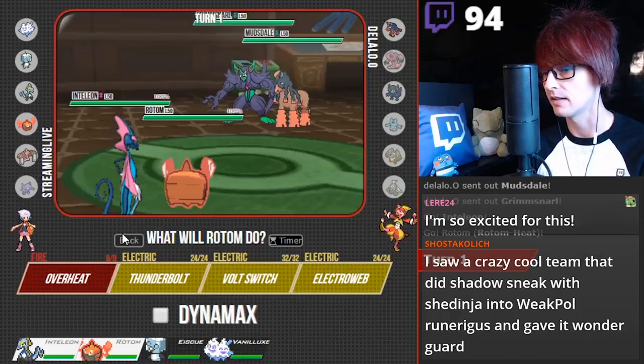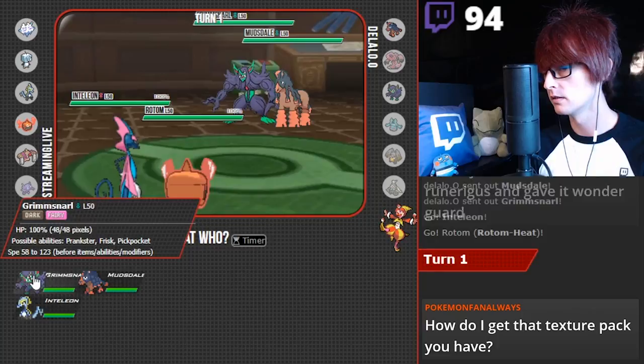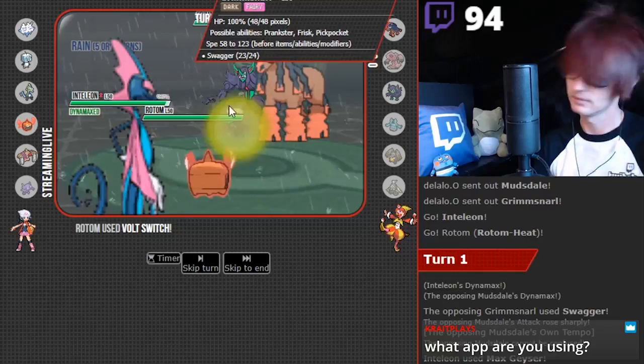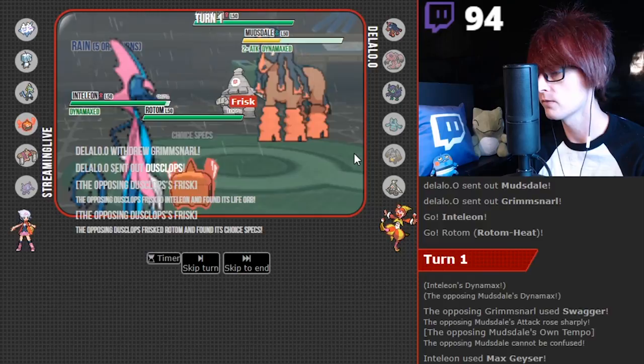I wonder how much damage that does. Like, Chief, what are you gonna do? I wonder how much damage that actually does. Let's see it. You're gonna Fake Out me? You're gonna put a Light Screen up? What are you gonna do - Swagger? Do you think you could eat this? I guess you can. Holy moly - that's dummy thick. I don't know if he's gonna Rock Fall. What do you want to come in with? Eject Button! Okay. Yeah, get out of here. Dusclops with the Frisk. Choice Specs. Knuckle! I'm Dynamaxing, you know.